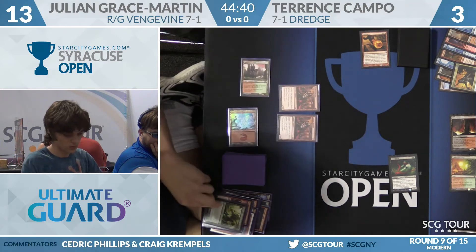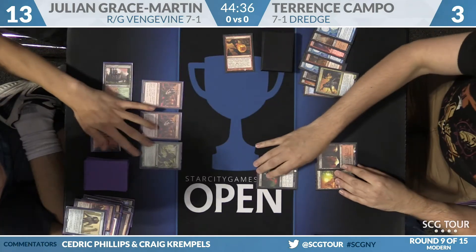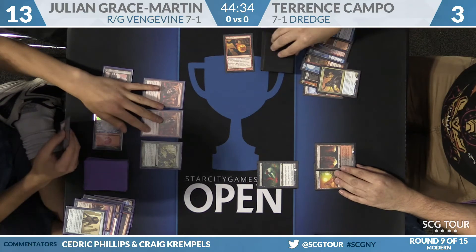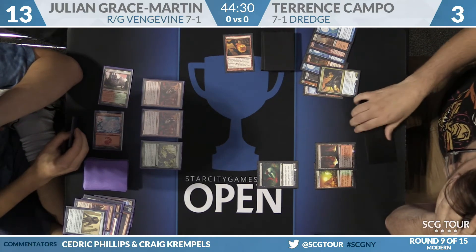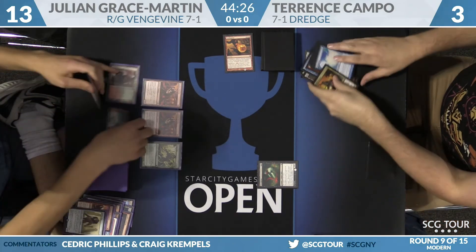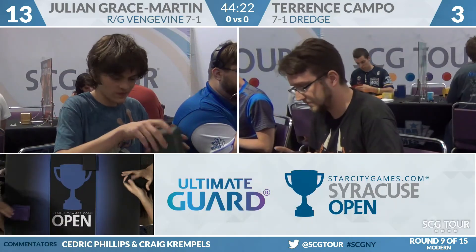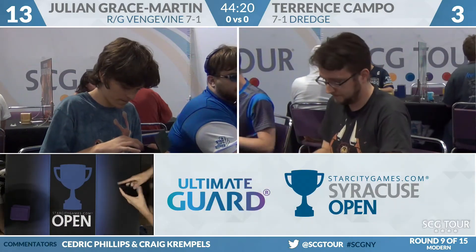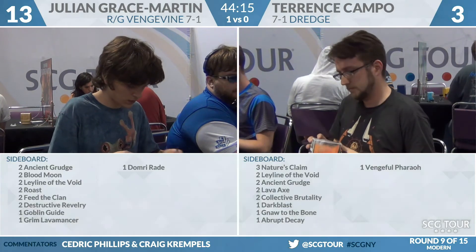Julian's going to play an Insolent Neonate to get Vengevine back. Campo will draw — not looking good — and that's it, dead. You've got to be quick against dredge, and that's exactly what Julian Grace Martin was with his red-green Vengevine deck. He is currently up a game over Terrence Campo and his dredge deck.